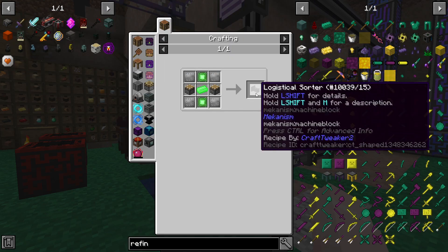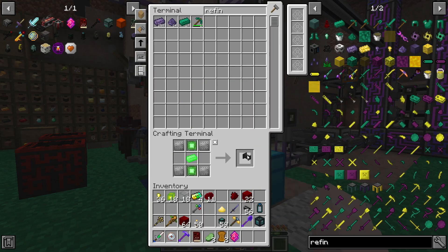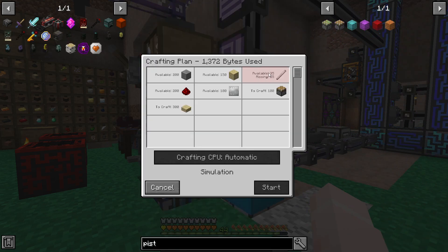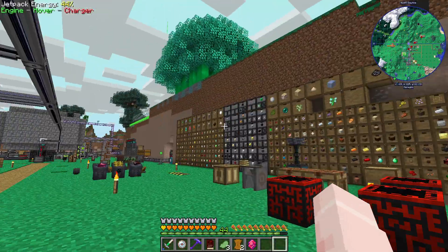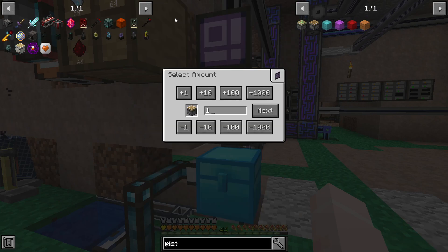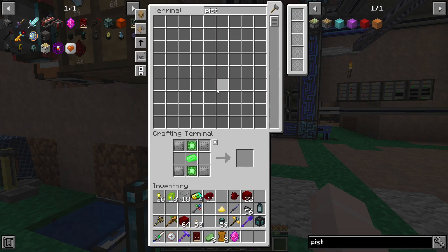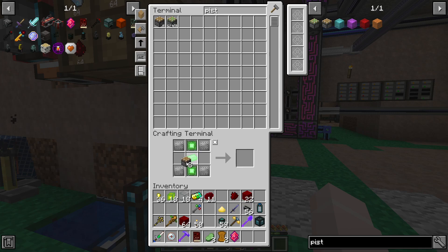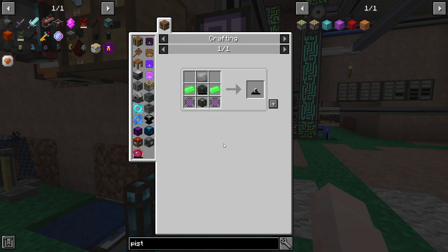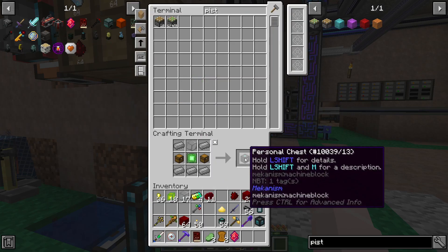It doesn't seem too hard to make — we need a couple of logistical sorters, and I'm going to need more pistons. Let's just make 100 of them. I don't have Iron Rods; that system doesn't know how to make Iron Rods, probably doesn't know how to make any kind of rods actually. It also needs a Robot from Mekanism and a Personal Chest from Mekanism — pretty easy to make.